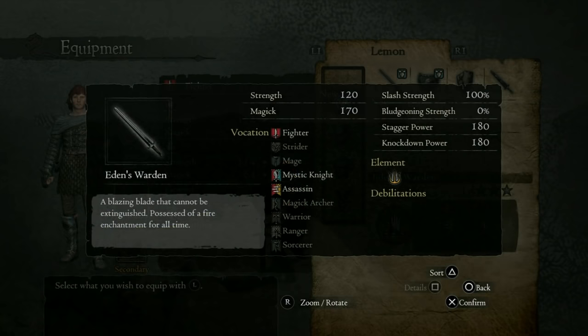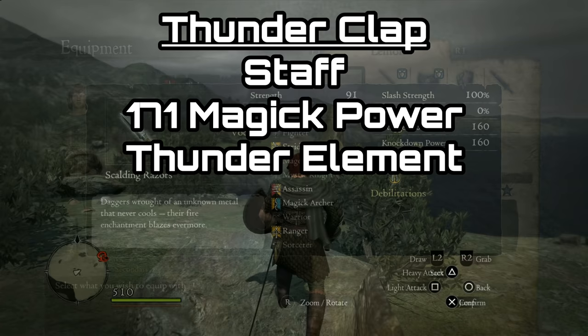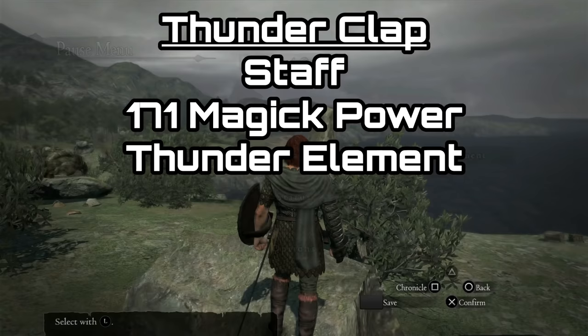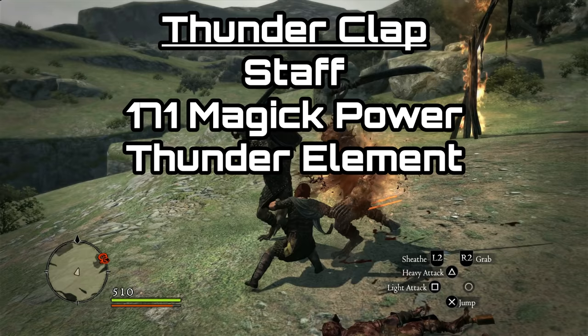There is a chance you'll get one of four different weapons. The first is the Eden's Warden, a one-handed sword with a fire enchant — it has a really good mix of physical and magical attack. There's also the Scalding Razors, a pair of daggers for the Strider class, also enchanted with fire and a really good set. There's also the Thunderclap, which is a mage staff. I personally could not get this one to spawn — I tried maybe 20-plus times and could not get it, so I can't really show you the stats.